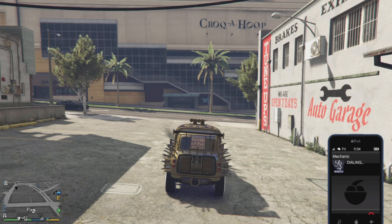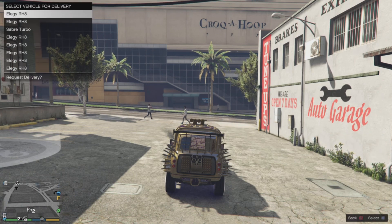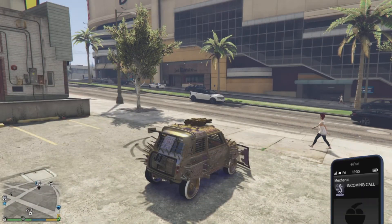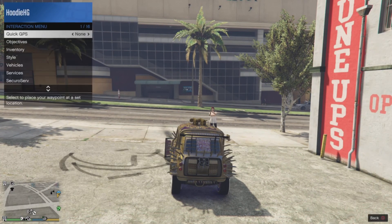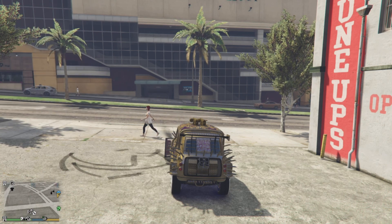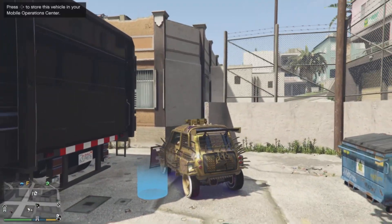If you did not spawn outside in the vehicle, run back in and try that part again. Once you're outside in the vehicle, call your mechanic and request a free Elegy or any other vehicle you don't mind losing — this is the vehicle you are duplicating over. Wait roughly 30 seconds for your mechanic to call back saying he cannot deliver the vehicle at this time. Once he calls, you can then request your MOC on the map.